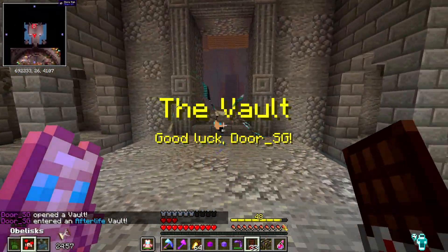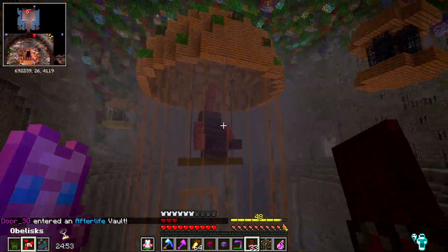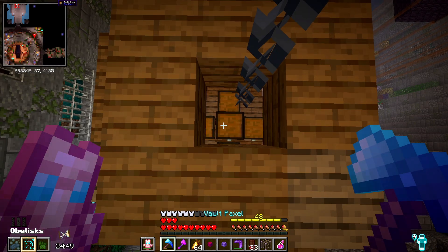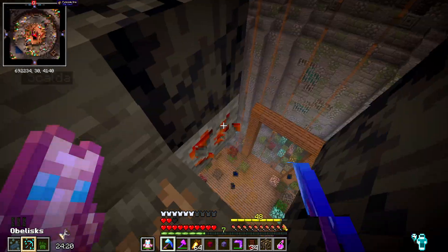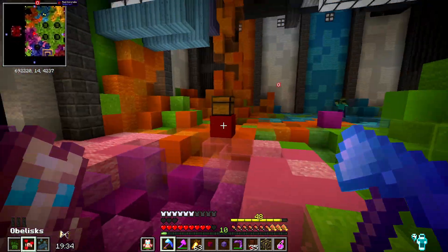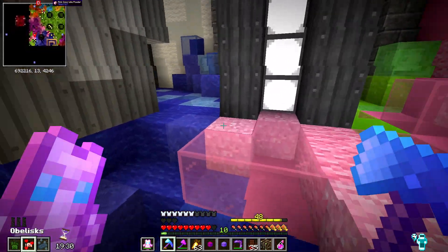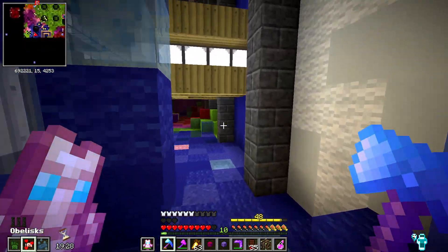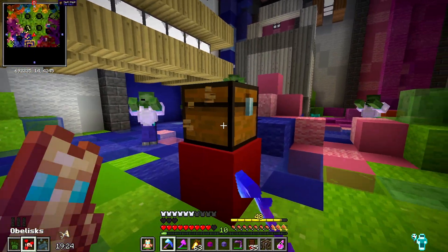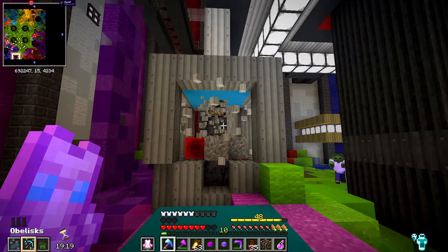I've lost count of what vault number we're on, but we started off with an epic omega room with the big bird in the middle, so that's going to come in handy — hopefully the loot's decent. And we have two omega rooms back to back — there's a paint room right after the bird room. That has to be a really good sign. If I don't get the last things I need for this run I'm going to be a little sad. It's been quite a day and I don't want to have to run more vaults if I don't need to.